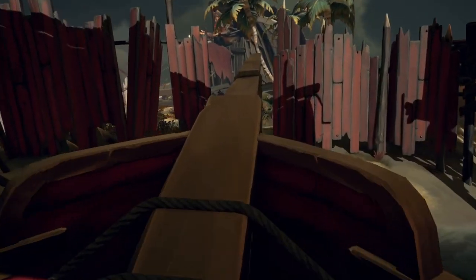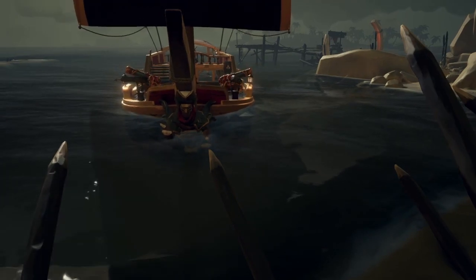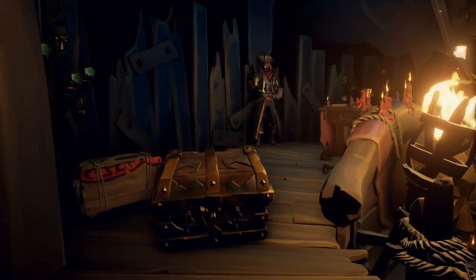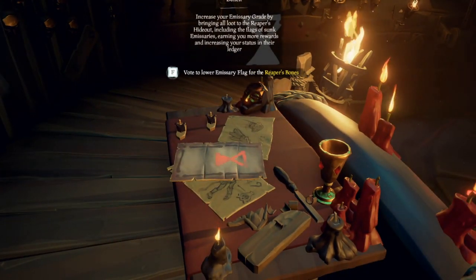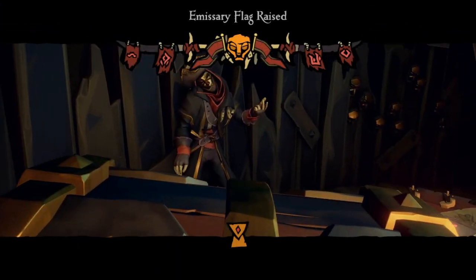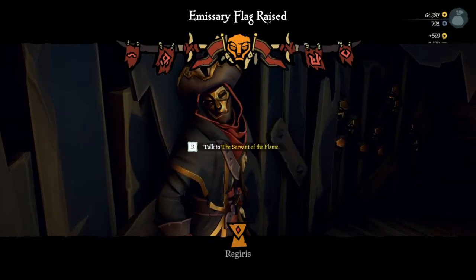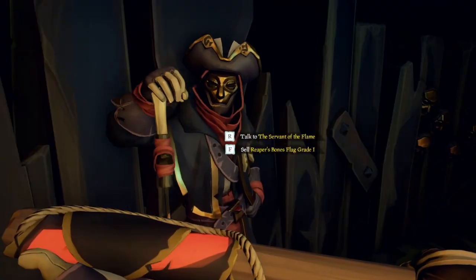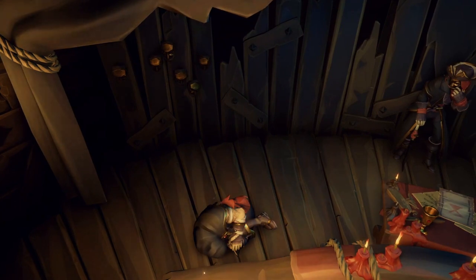The newest and my favorite faction currently, the Reaper's Bones, doesn't have quests. Instead you're only tasked with taking down other factions' ships, selling all their loot, and if they're an emissary, their flag too, to a servant of Captain Flameheart. Meaning yes, they buy pretty much everything. Every fight is a bit of a gamble so if you want to level this faction safely I'd suggest buying quests from other factions and just turning in the loot to the Reapers instead.